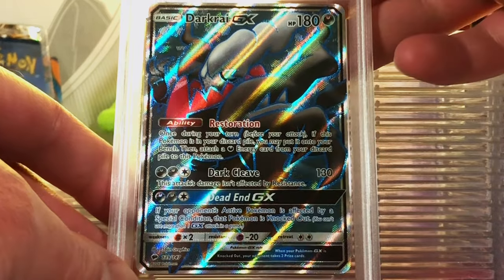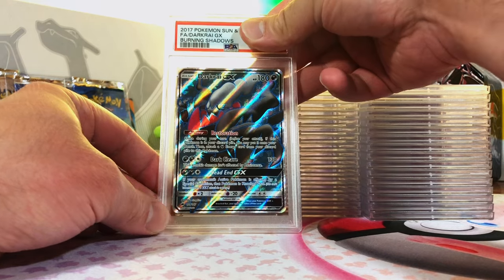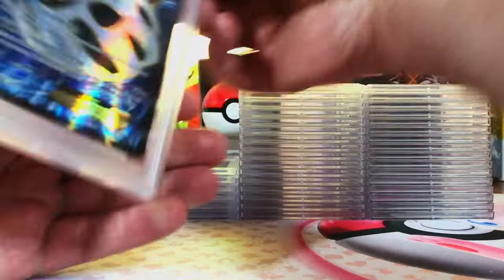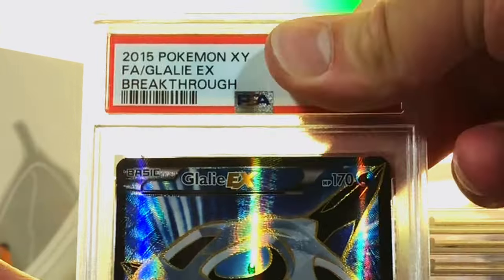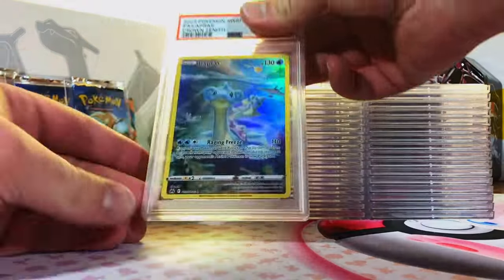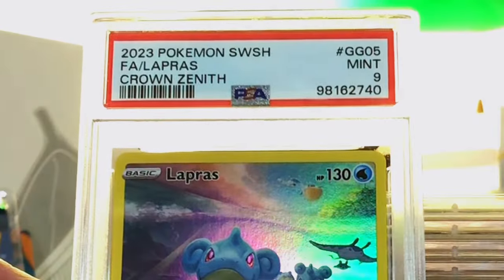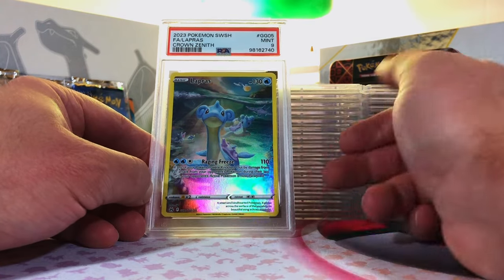Darkrai GX Full Art from Burning Shadows — this was an awesome, very unexpected pull. I think a 9. Near Mint 8. No worries, absolutely awesome Full Art. Glalie EX Full Art from XY Breakthrough — I'm gonna guess an 8. Mint 9, did better than expected. Lapras Galarian Gallery Full Art from Crown Zenith — love this card, absolutely beautiful artwork. I'm gonna guess a 9. Mint 9! Love this card, an original 151 as well.